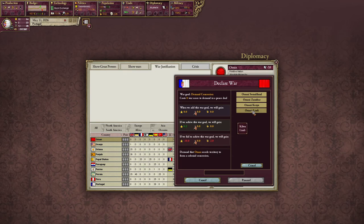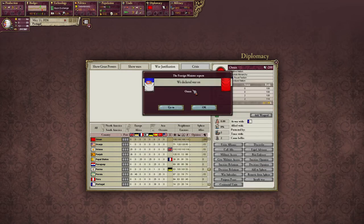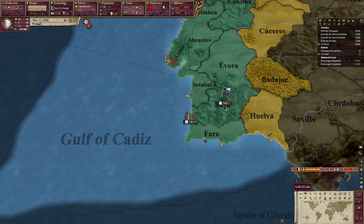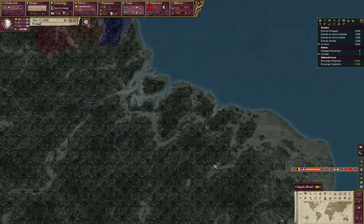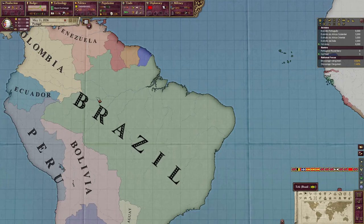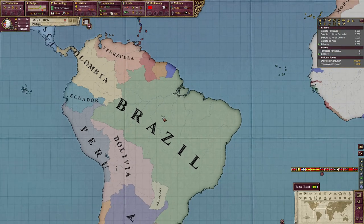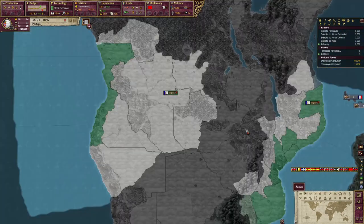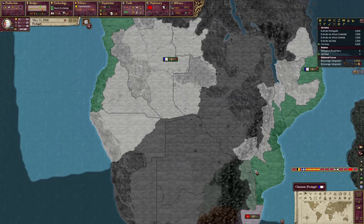We're going to demand Omani Lindy. We won't get much in the way of prestige for this, but that's fine. The game starts not long after Brazil has won its independence from Portugal, so once I get Africa taken care of, I might set my eyes on Brazil. I'll have a pretty sizable army from this, so we might try and reclaim some of our South American holdings.